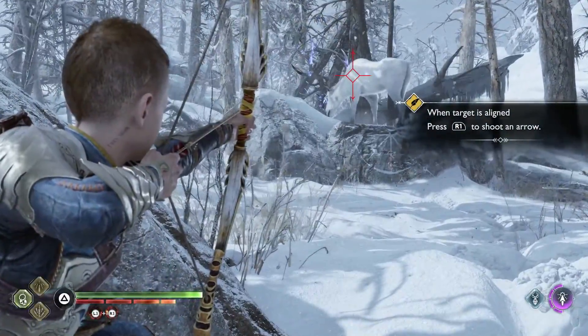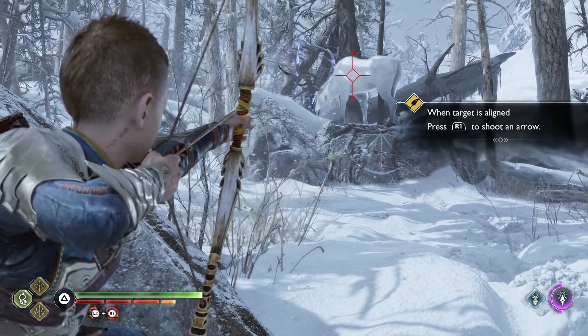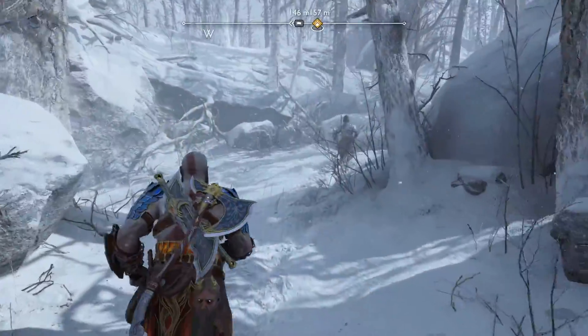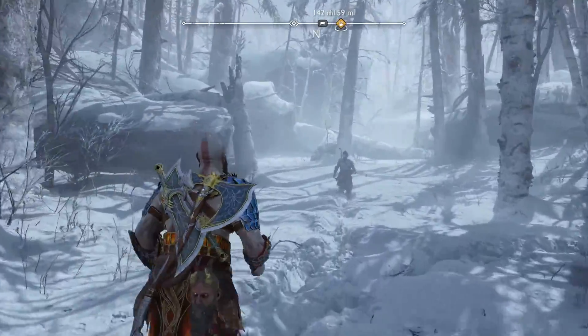Part of this cutscene is going to have you control Atreus as you take a shot at this deer. As you try and shoot the deer, Kratos is going to stop you as you head into another cutscene. Once you finish the cutscene you are just going to be following Atreus again as you head back the way you came.